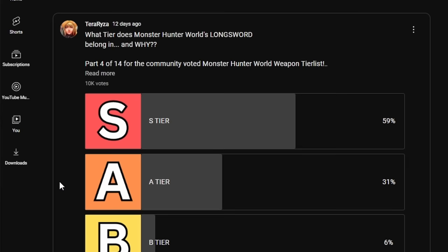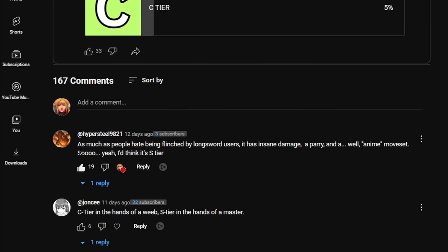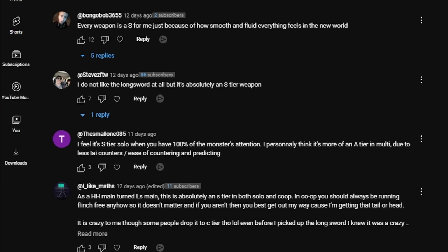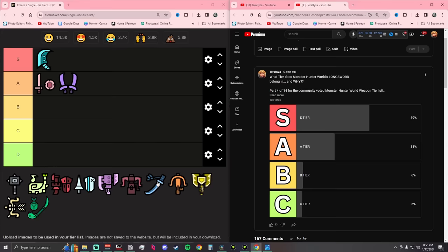You guys voted the Long Sword S tier, with 10,000 votes. Hypersteel9821 says: as much as people hate being flinched by Long Sword users, it has insane damage, a parry, and an anime moveset — S tier. Desmalone says: S tier solo when you have 100% of the monster's attention, but more A tier in multiplayer due to fewer iFrames and less ease of countering. Rocky adds: special sheath, foresight slash, plus you look awesome. Long Sword: community S tier.